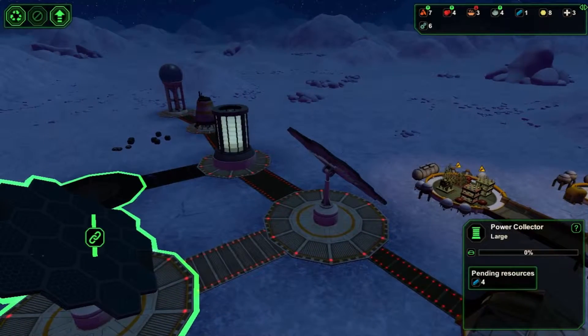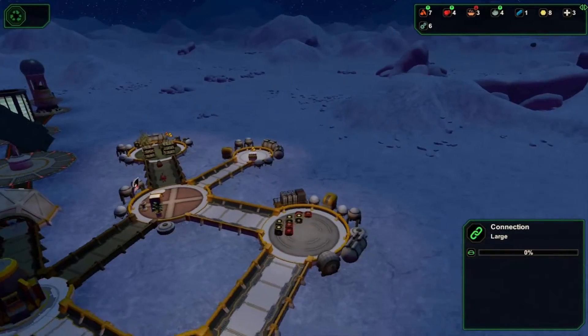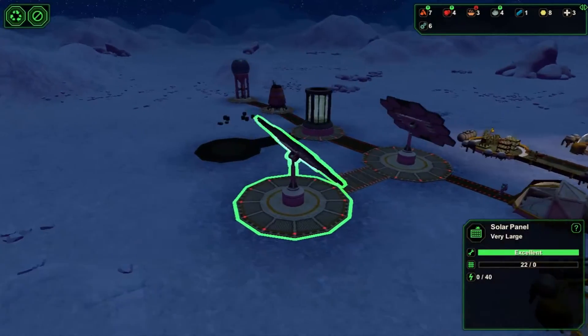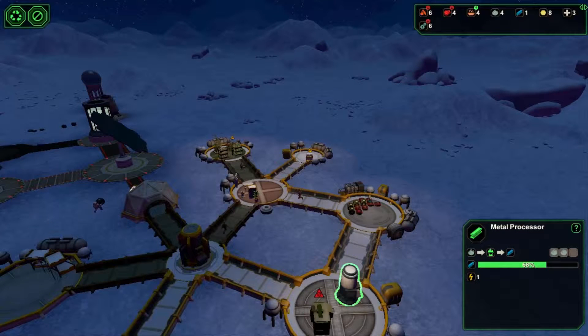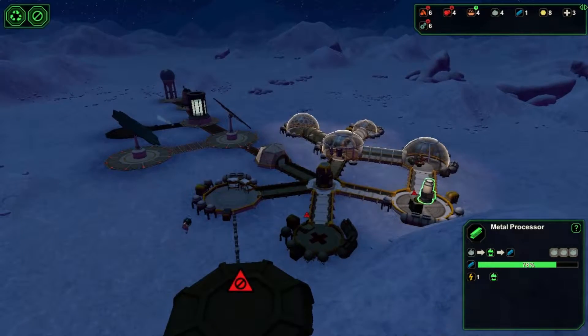Now we are trying to work on the power collector here. So we need some more metal — looks like we need four more pieces, so we need our ore turned into metal. Where's the other two pieces of ore? Well there's one. There's the other, okay.